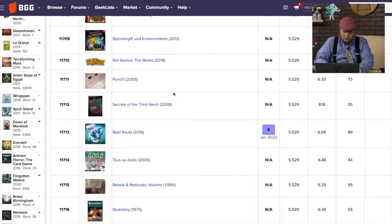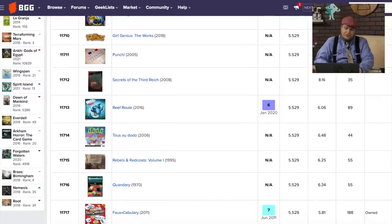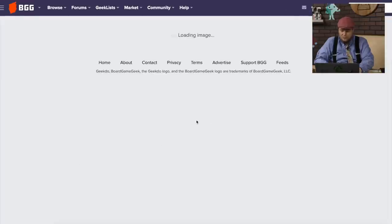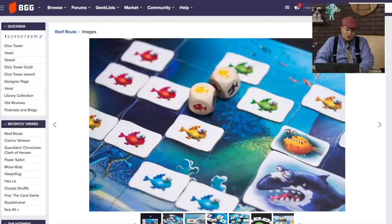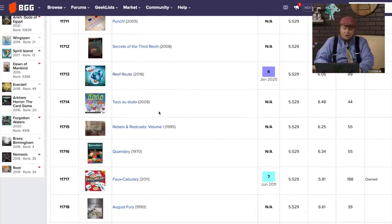Girl Genius: The Works — it's a good comic. Then there's Reefroot, which is a kid's fish game where you're trying to move fish without these sharks eating them. You roll dice moving the fish up and down. It's more for younger kids. Not something I'd want to play, but younger kids might enjoy it.